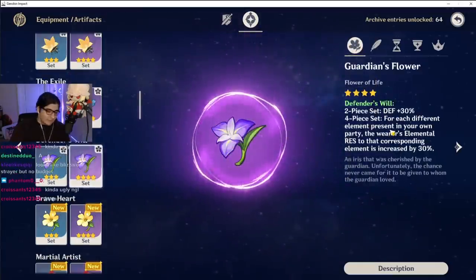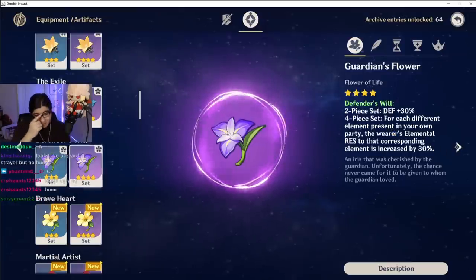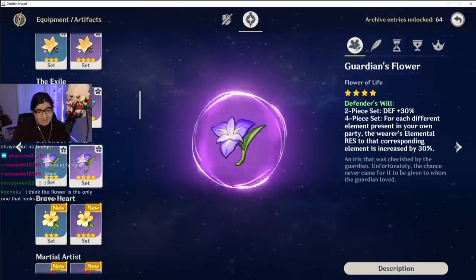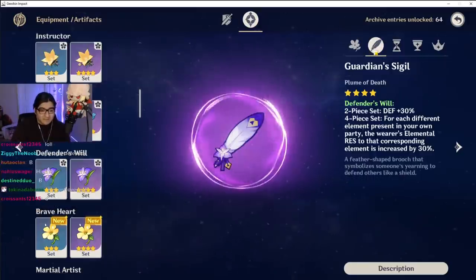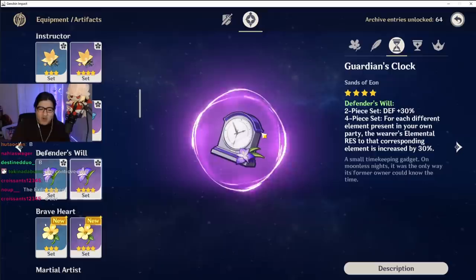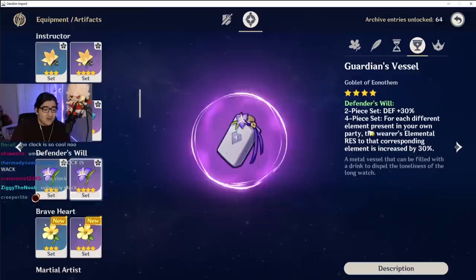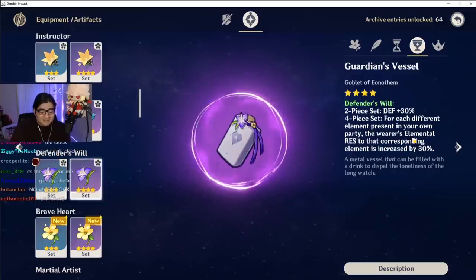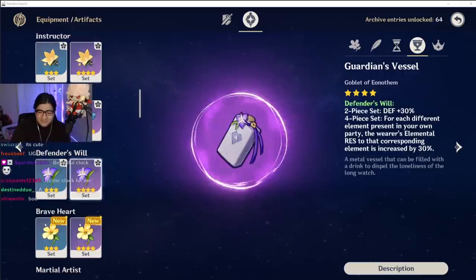Defender's Will. The flower — it's kind of weak, man. How are you the Defender's Will set and your flower looks so small and weak? Purple is nice. Oh no — this clock right here, oh no. What is this? Actually... kinda cool. Just me? I like it now looking at it.